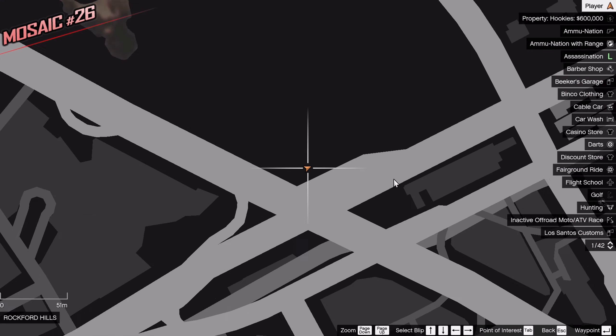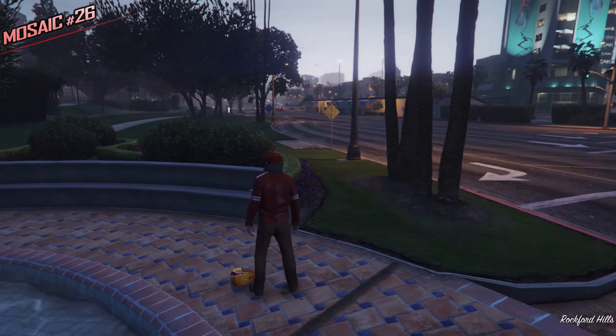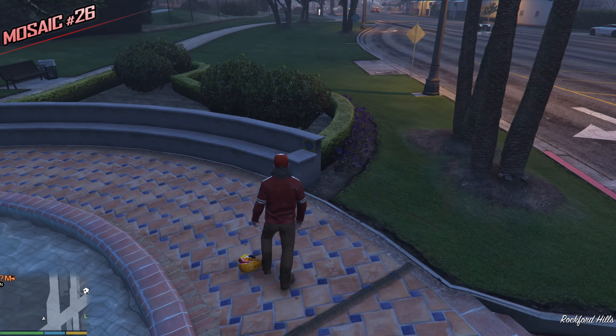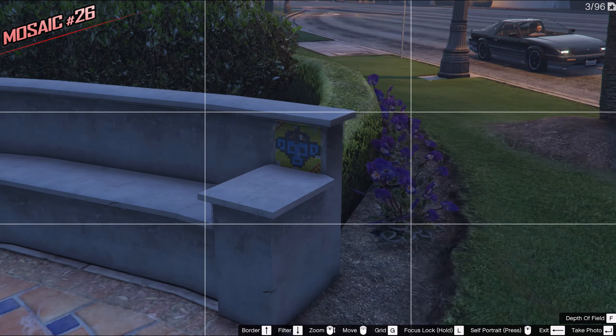We have a nice little fountain over here, close to Michael's house of course. Just look for the fountain, and right next to it we can find a little bench. Look for the little bench with the little Monkey Mosaic — nice and yellow.